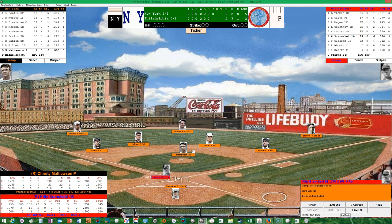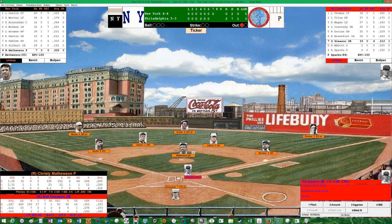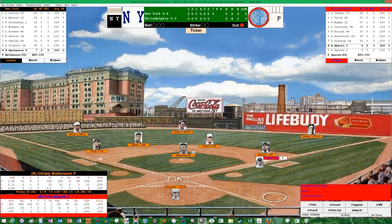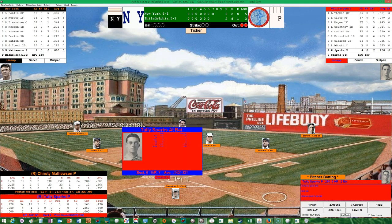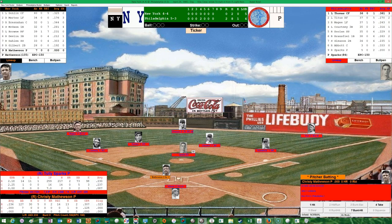Mathewson faces Bransfield, Gleason, and Abbott in the seventh. Bransfield strikes out, but Bresnahan fires to McGann — one down. Gleason dribbles one through for a seeing-eye single. Abbott gets it over to third, only plays at first — Gleason moves up to second with two down. Sparks lines it to McGann, who's playing him perfectly. Phillies can't add to their lead.